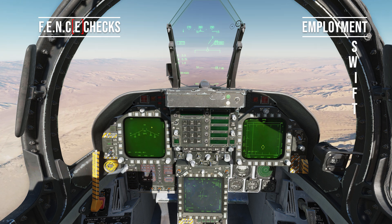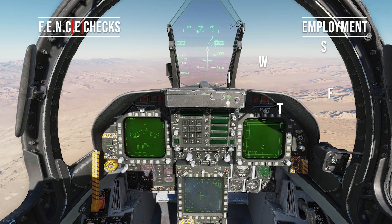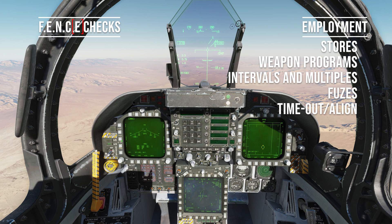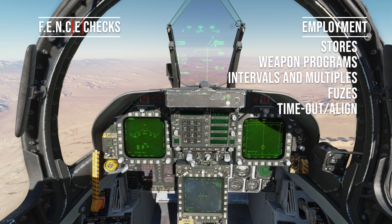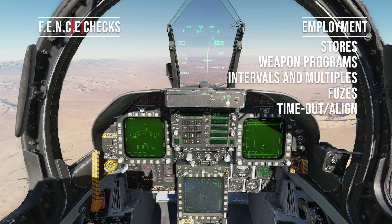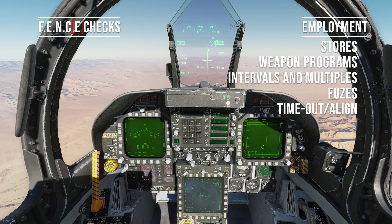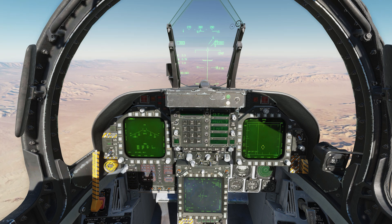Employment: left DDI comes to stores. Highlight the primary weapon and make sure all the weapon characteristics, delivery modes, and programs are set as required and as per the brief. I'm selecting quantity two, interval 350 per the brief. That could have been set on the ground — this is for demo only. That is the fence checks complete. I would now report fenced in: 11.0, no alibis.